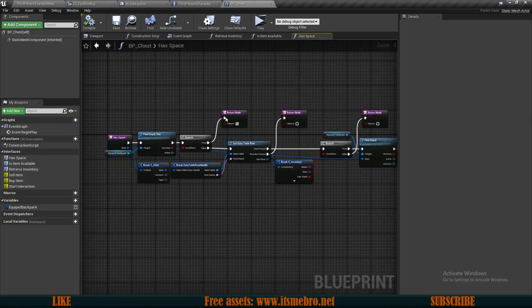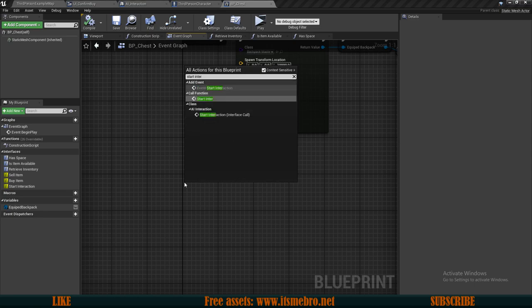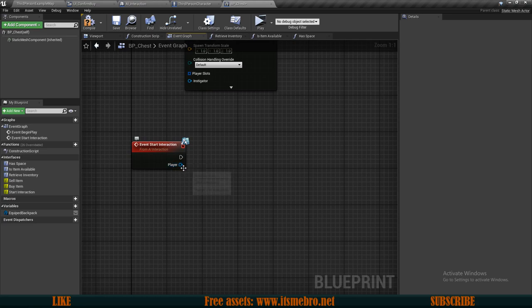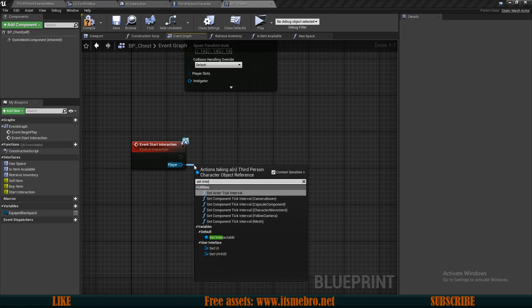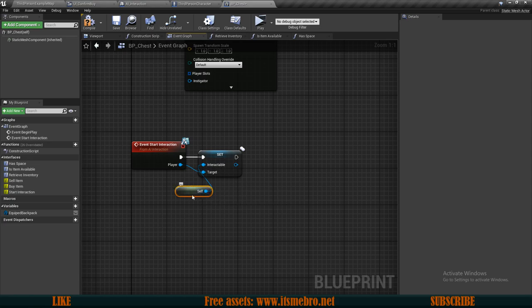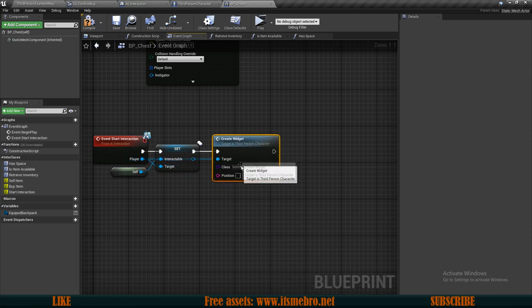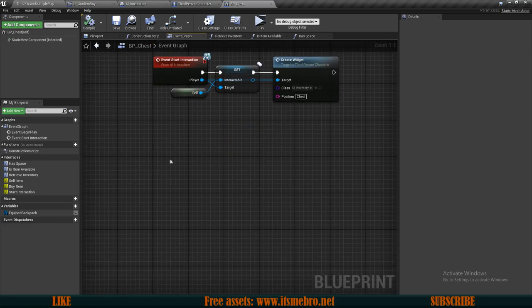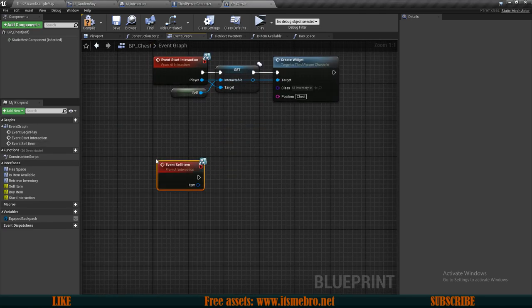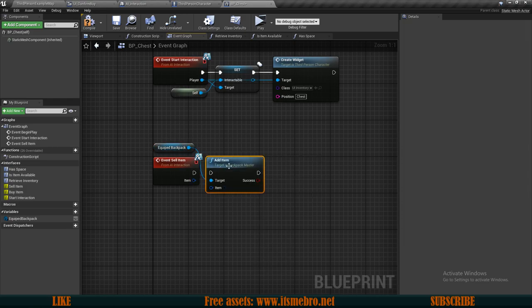Now we're done with our interface functions. Let's work on the events — first and foremost we need our start interaction, just like for the shop. Here we want to as our player set interactable to a reference to self, this specific actor. Then as our character we want to create a widget and the class for this one is our UI Inventory, with the position being the chest. Now let's work on event sell item — we drag in our equip backpack and simply add item to this backpack.